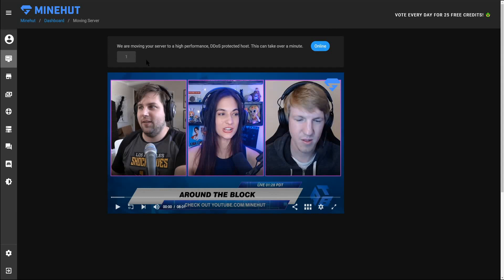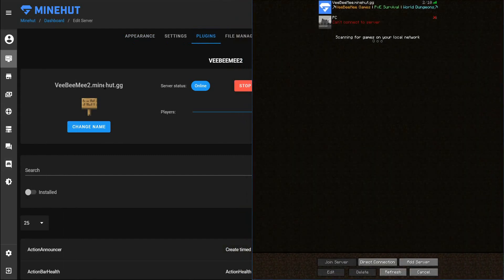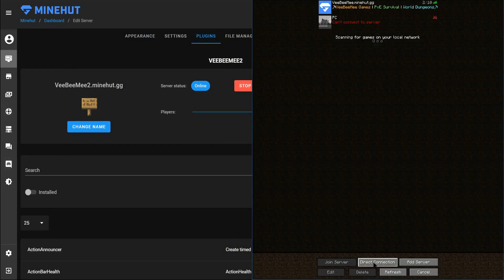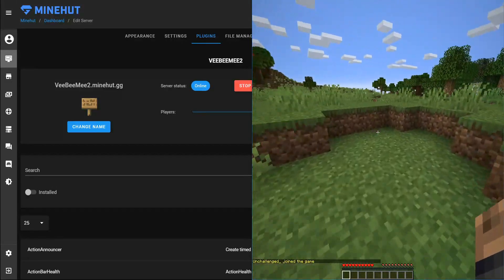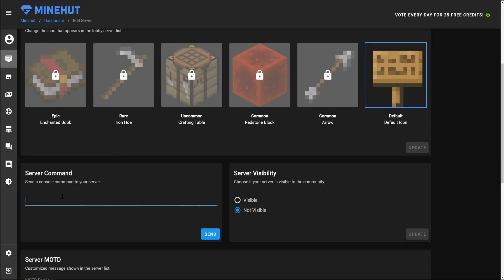Let's go ahead and join our server while it's up. Our server address is 'vbmetoo.minehut.gg' — we jump over into Minecraft, go into Direct Connect, punch that in, and join the server. There we are — we're in the world. We are not an operator yet, so to become one, go down to the console, type in 'op' and then your account name.